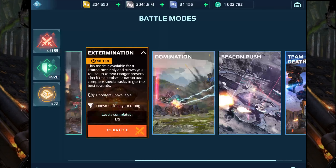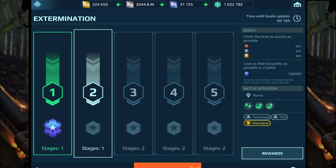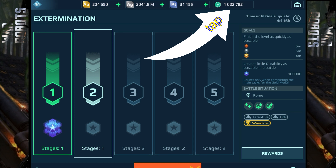Hello guys, you wrote in the comment section that you cannot buy power cells with gold anymore from extermination mode. I think you are right — I'm trying, I'm tapping, but nothing happens.